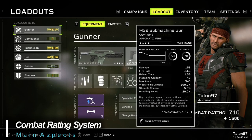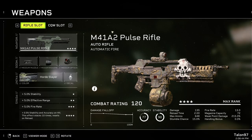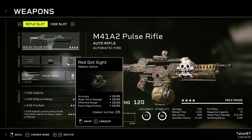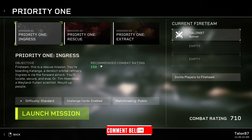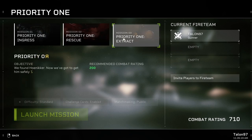Combat Rating is a game mechanic that rates a range of the character's combat prowess by totaling up the character class and weapon level, as well as attachments and perks. It provides a score that shows what you should be capable of. Each campaign mission has a suggested minimum combat rating which rises as you progress through the game.